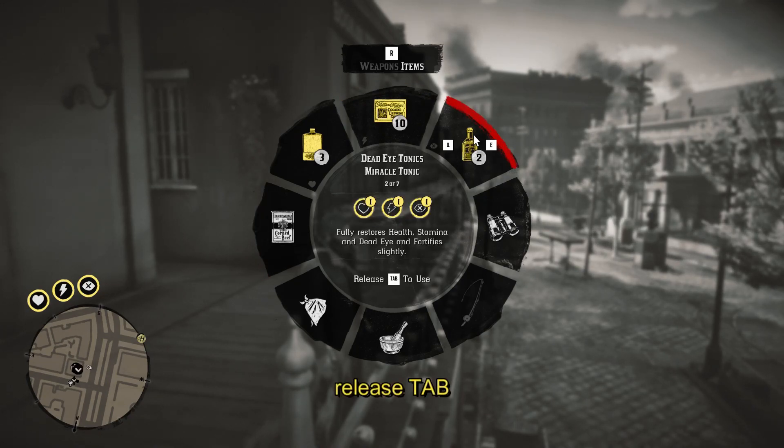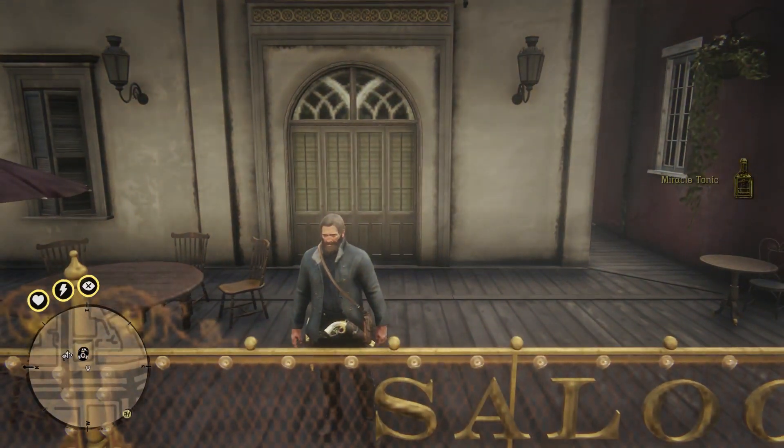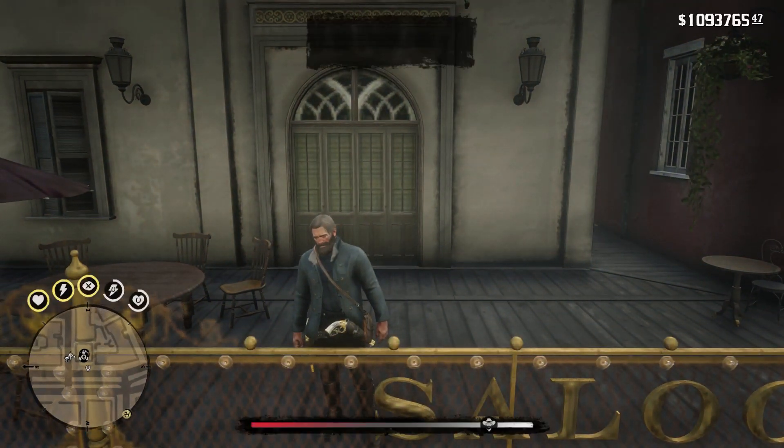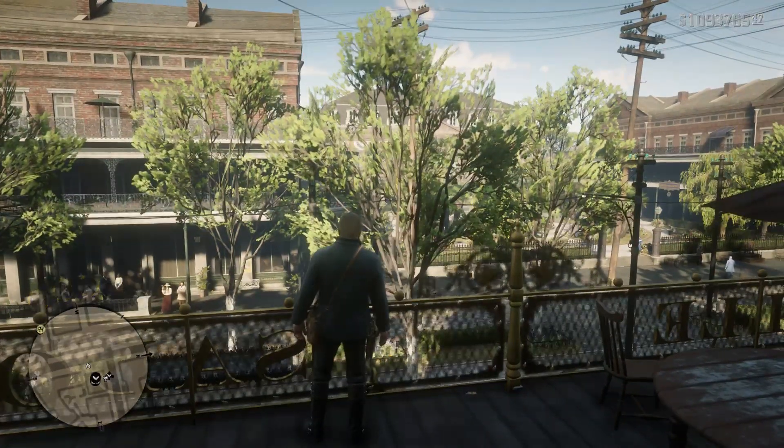To use it, just release your tab button like this. As you can see in the bottom left corner, my Dead Eye is now full. So guys, this is how you refill your Dead Eye on Red Dead Redemption 2.